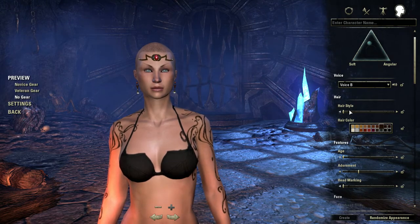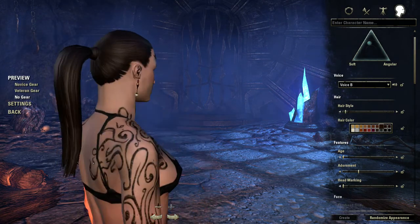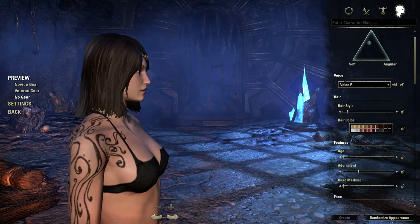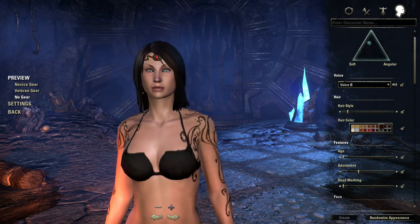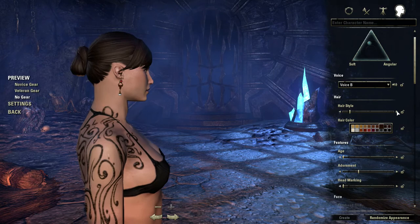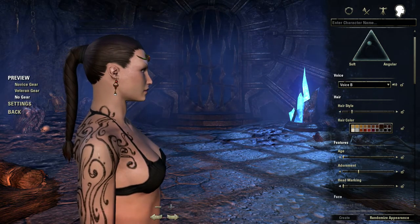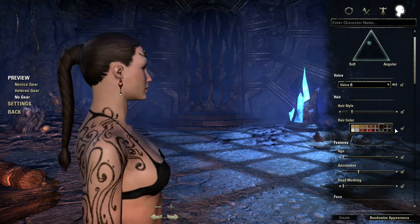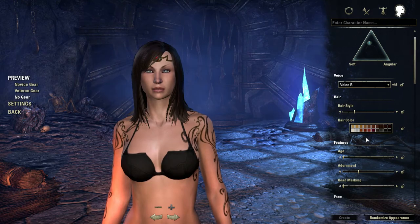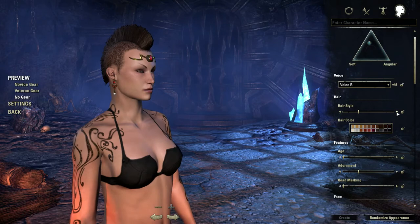Let's see what our options are. We got Sinead O'Connor. Nice ponytail — my other character has that, so I'm not going to go there. Kind of short — that's a cute little bob. A bun with bangs. Oh, that's a nifty little rope braid. Longish hair. Mohawk — sure, you can always go for a mohawk. A shorter mohawk.